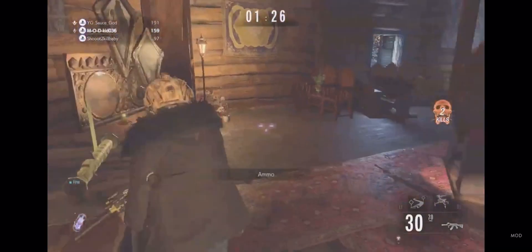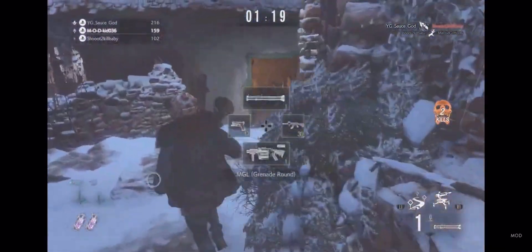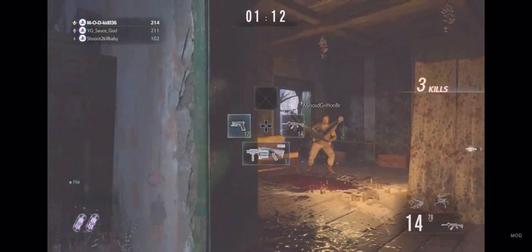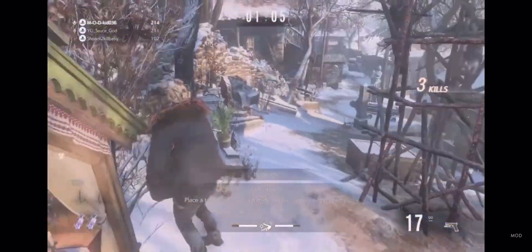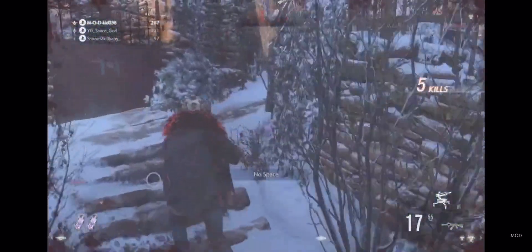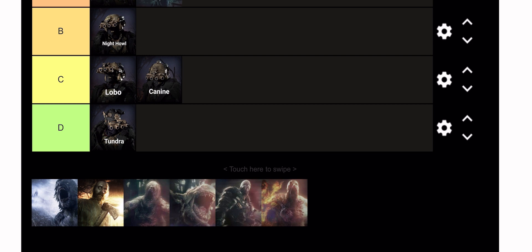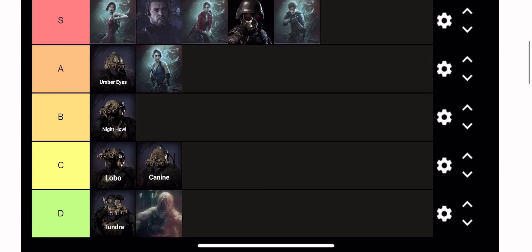K-9 is also going in the C spot, just below Lobo, because they're both about mid characters for me. The only thing that's really cool about K-9 is he comes with the Officer Pursuit, which gives you the ability to see through walls and see the characters, and it increases your speed. You could debatably say it's like Umber Eyes but better — but Umber Eyes with his sniper rifle is just too OP, and it's cool that he's the only character with a gun like that. If more characters had that loadout, it would make Umber Eyes literally pointless.